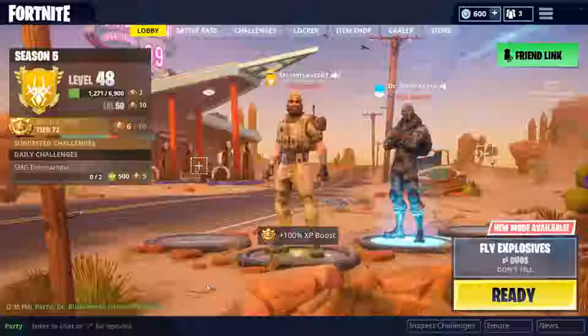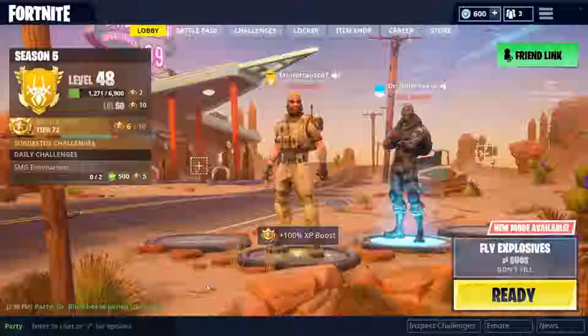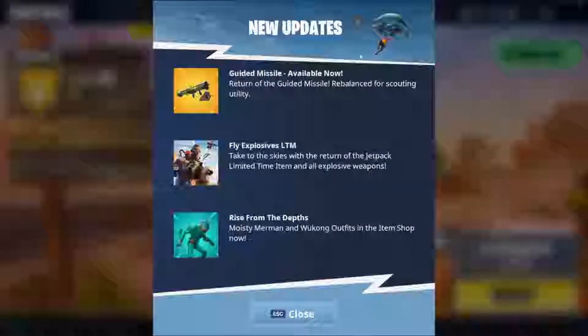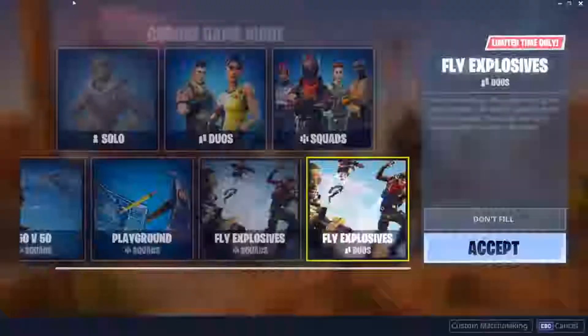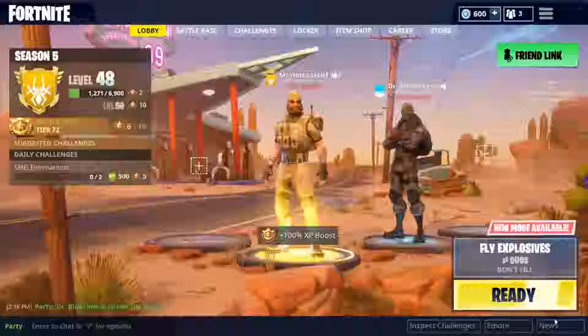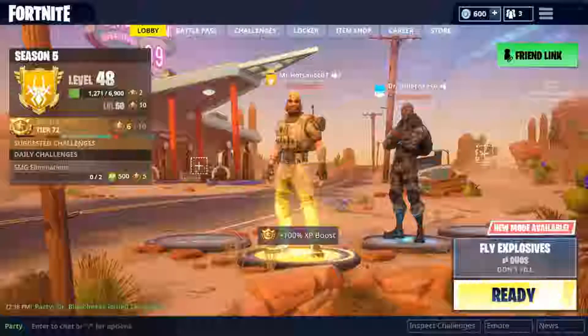They did something that no one thought would be possible — they re-released something that was previously vaulted, which is the guided missile. They also released two new modes: Fly Explosives, which means there are only jetpacks and explosive things. So let's play a few games.